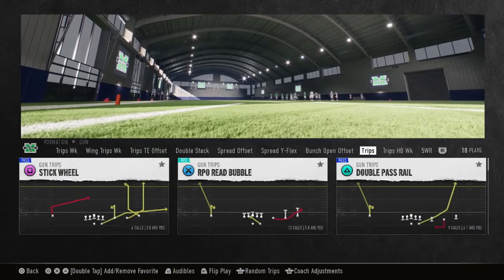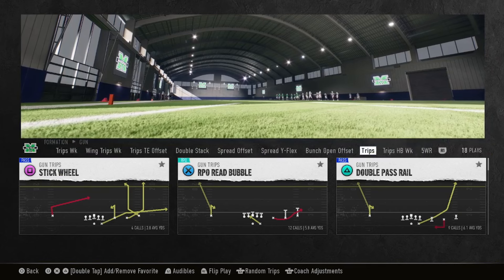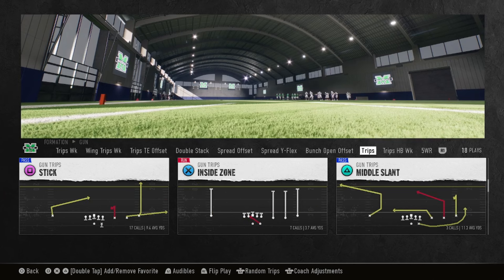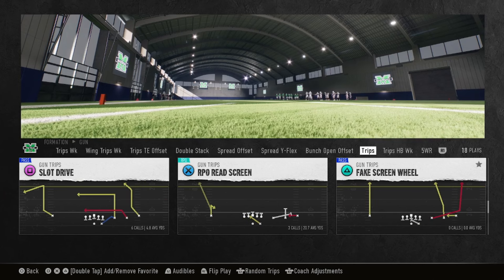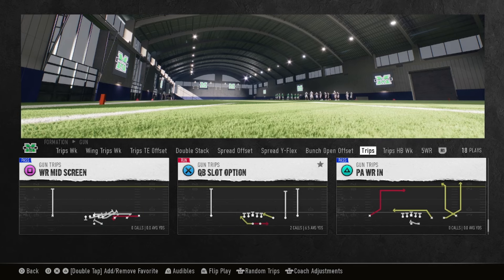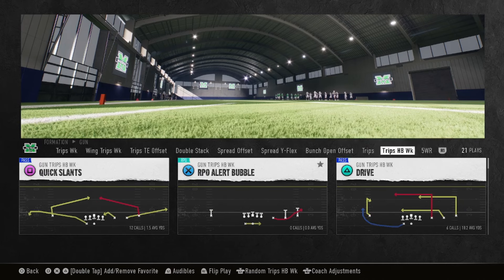Next we got RPO read bubble. They also have the trick play double pass in here. You got stick wheel, sail, slot corner, middle slants. Like I said, you can combo up the RPO read screen with the fake screen wheel, and then the all goes and the QB slot option — I like to run that down in the red zone. Also play action receiver — that's a great play if y'all boys like to run tunnel screens with your receiver.